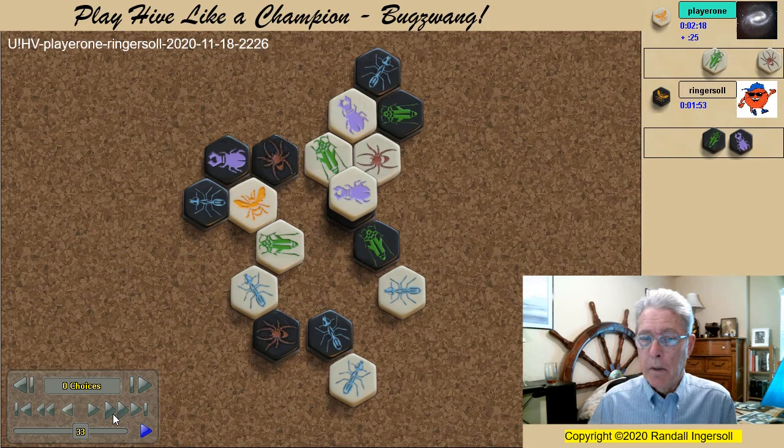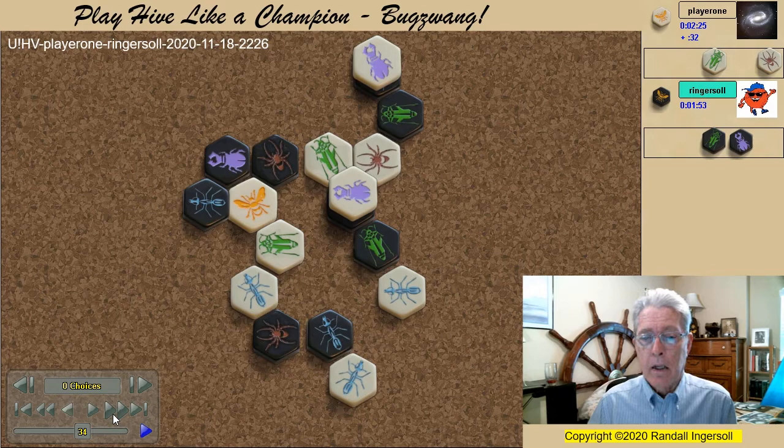Now I regret the placement of the pin on the beetle. If I had placed here instead, the white beetle would not be free. White elects to cover my ant rather than to attack. By climbing atop the white queen, the beetle now allows a direct drop here.